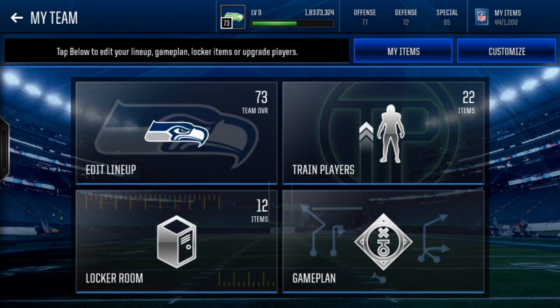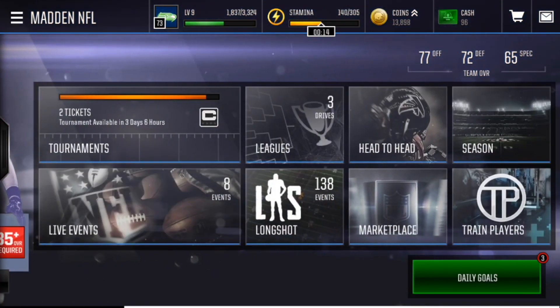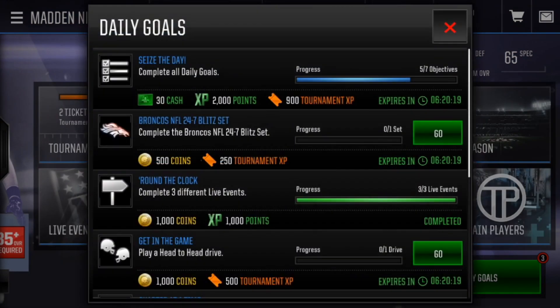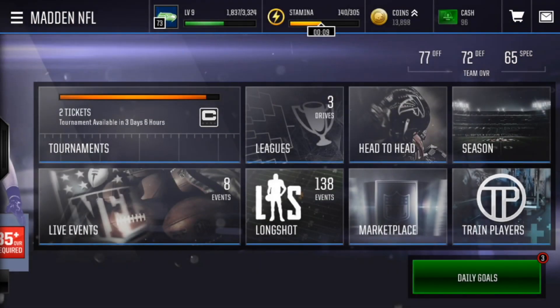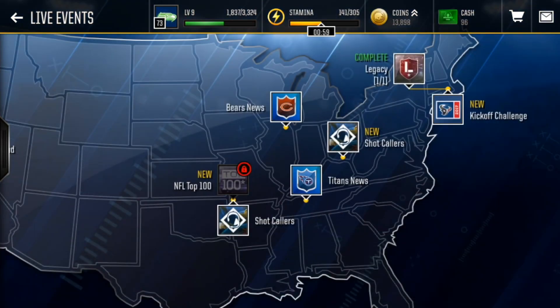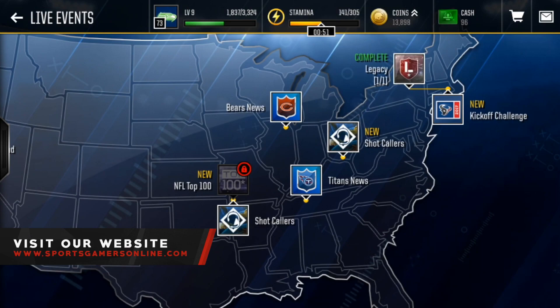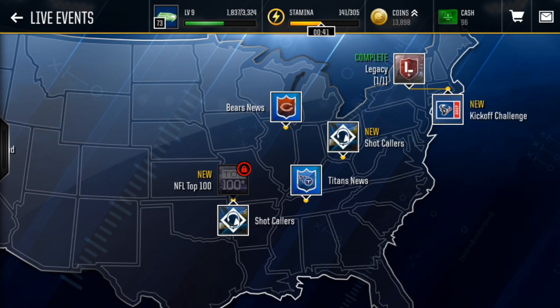You've also got your coaches, which give you little boosts, and you can train players with your normal game plan. So that is basically it for all the new things added to Madden Mobile. I hope that helped you guys out a little bit. Great job EA, you added a lot of new stuff this year. However, the gameplay you didn't improve that much, but that's okay by me. Shout out to EA, I love the new game. Thank you guys for watching — if you enjoyed, drop a like and subscribe because we've got more Madden Mobile stuff coming.